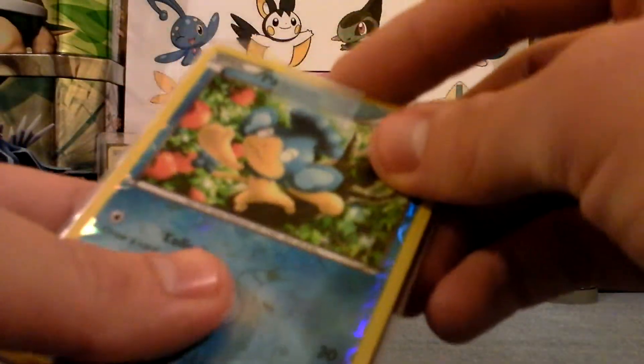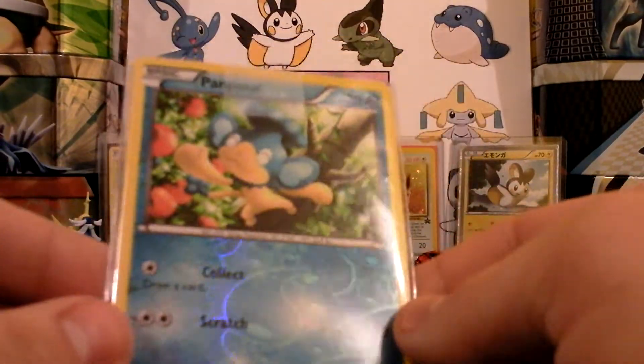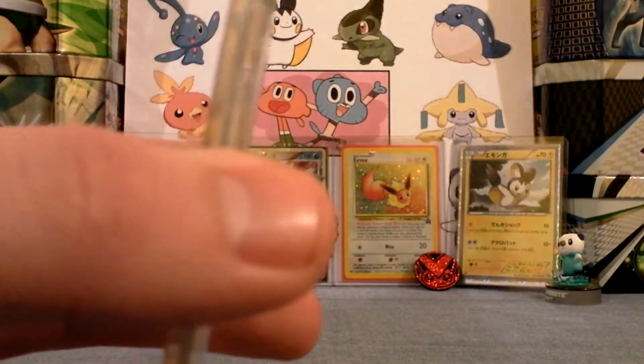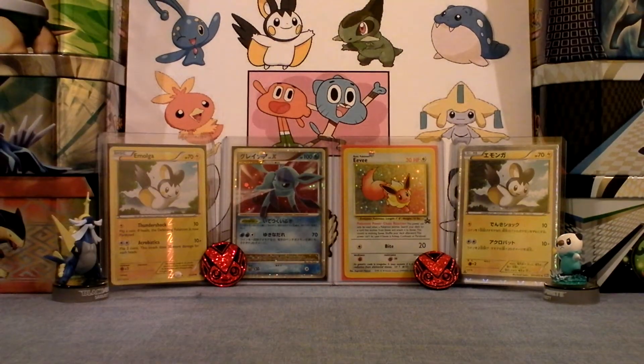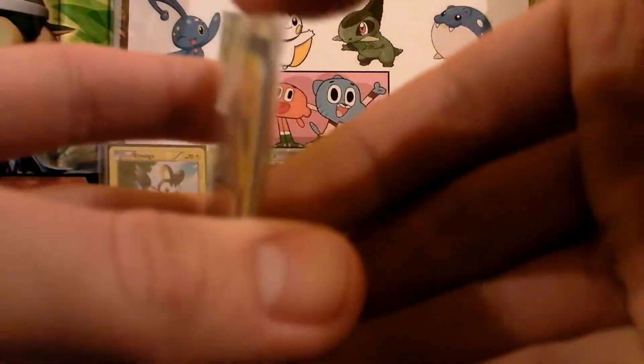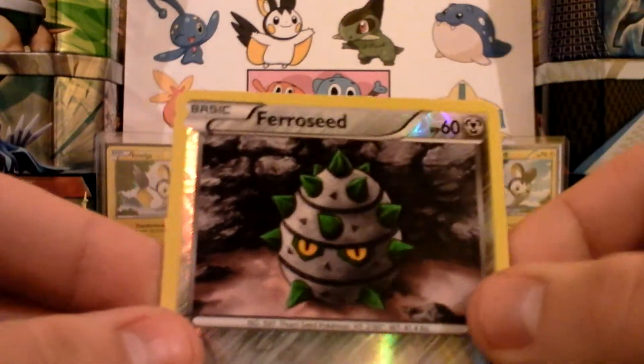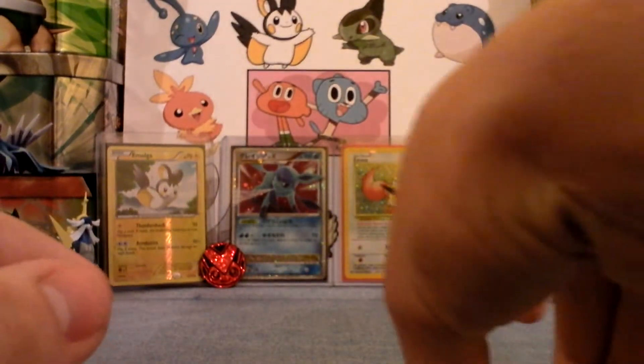These look like extras. Here's a Panpourer and a Galvantula Reverse, both from Emerging Powers. There's a Throw Reverse too. Very cool. There's a Panpourer and a Farrowseed Reverse as well. That is cool. Thank you for those.